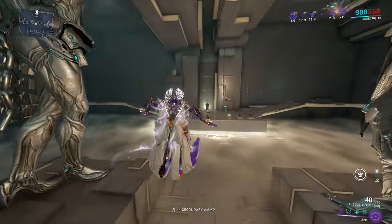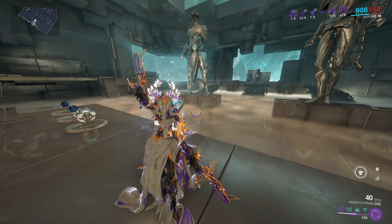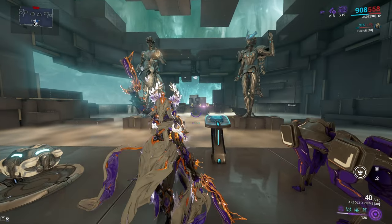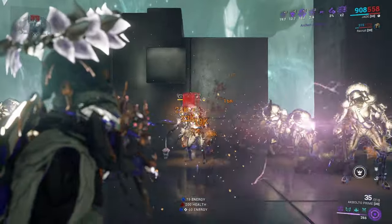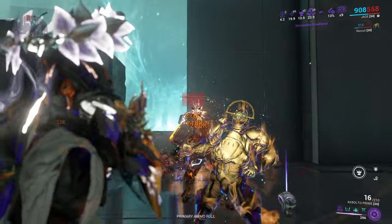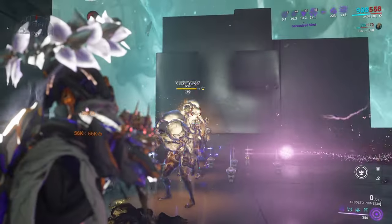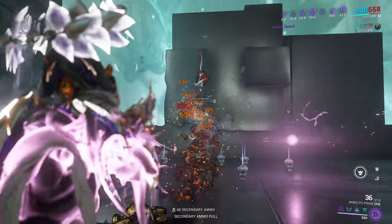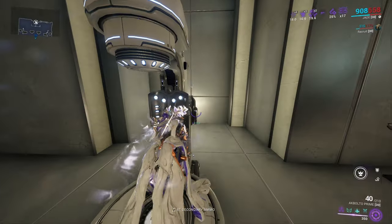None of this is with a pet, so I'm going to add my pet and we'll go back to fighting armored enemies. What happens once you add your pet with status spreading? Let's just say it gets even easier than it already was. Still no issues against the armored enemies, and since Galvanized Shot is on this build, we're taking full advantage of that, since it is basically conditional overload for guns.